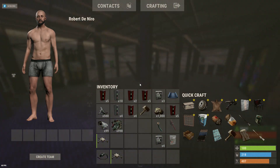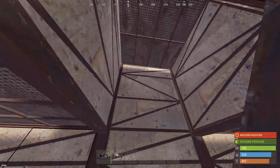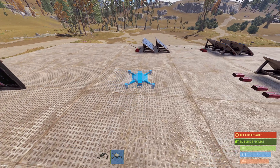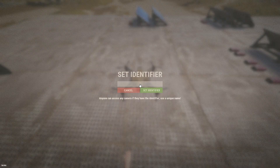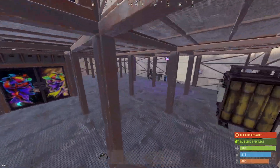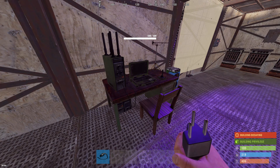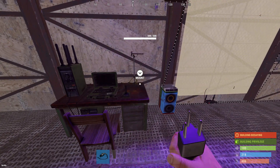You will need a computer station for this, but we'll get to that in a sec. Go ahead and craft it, get it in your action bar, place it, and then you have to set the ID for the drone. We'll just do 'test one' — set the identifier. Come on down to your computer station.